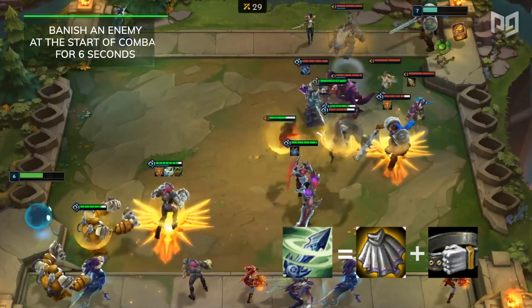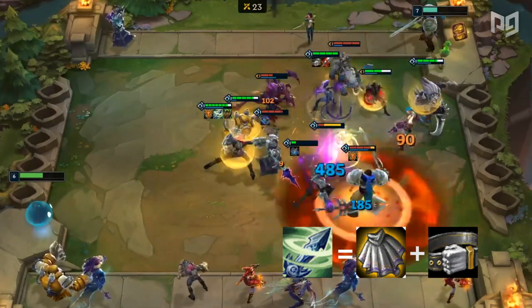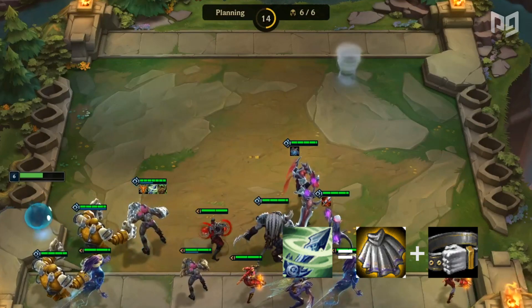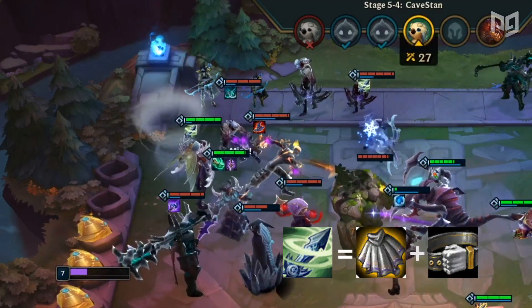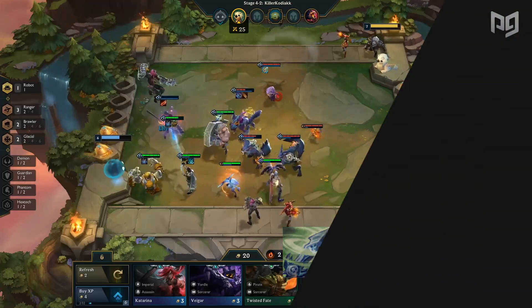Lastly in defensive items is Zephyr, which will banish an enemy at the start of combat for 6 seconds. The neat thing about Zephyr is that you can actually target the unit you want banished. During the planning phase, you will see a tornado on the area that Zephyr will proc, which is the opposite spot to your equipped unit. This can become pretty important during the late game to stop that Ashe from stunning your entire team. However, the higher elo you are, the more likely players will position against Zephyr, making the item less effective.